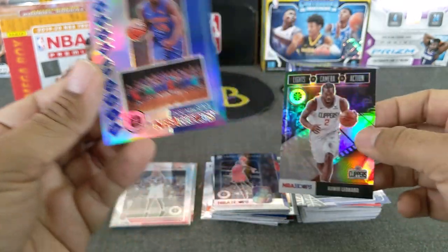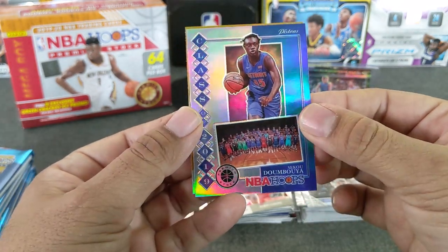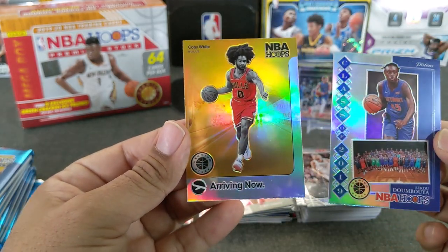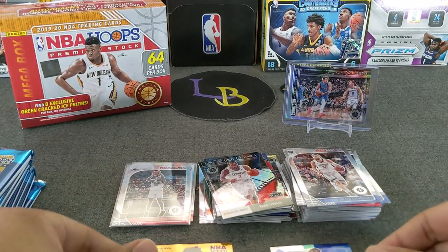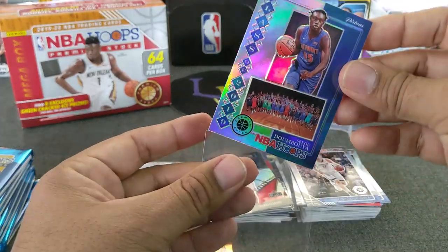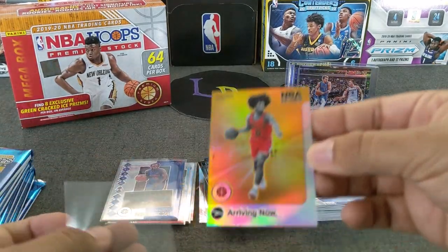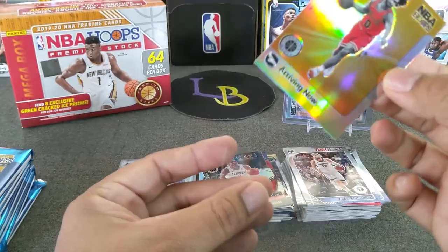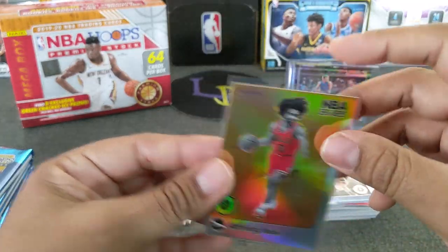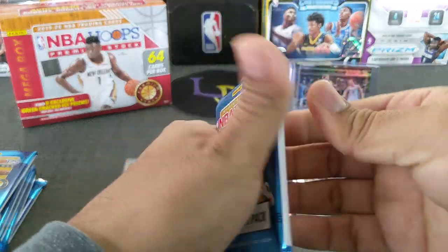We got a class of 2019 — Sekou! Wow, this pack is fire. I've never seen three silver inserts. And we got an arriving now. Oh! Oh! I think I see it. Very nice — Coby White! Wow, this is a fire pack. That was nice — Sekou class of 2019, very nice. And the arriving now silver — Coby White. I don't know how I do this. But I got some brown coming your way.